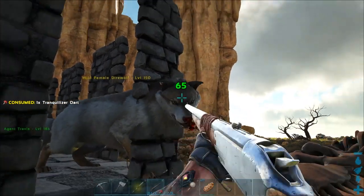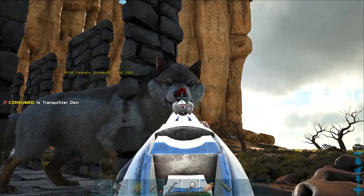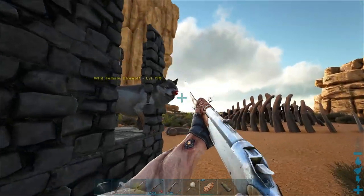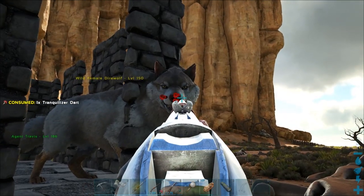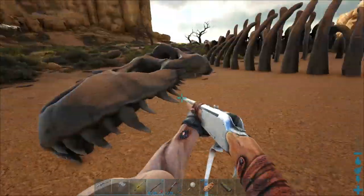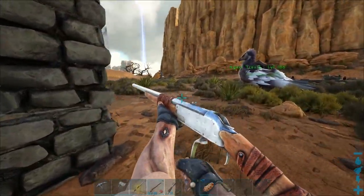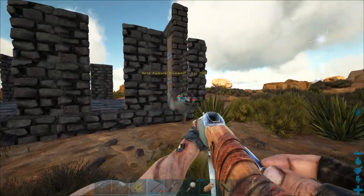I'm using tranq darts because if I try to use tranq arrows I might end up killing some of these things, and I really don't want to do that - I want to tame all these high levels without any mistakes. Direwolves in general... oh my god, that's another dart getting wasted. I think direwolves are a little bit easier to tame than the sabertooth. That's another one that didn't count - four so far. I have to hit them in specific spots to actually make it count, that's so stupid.